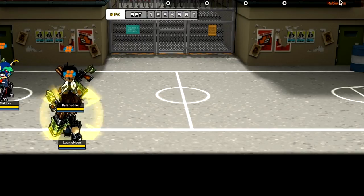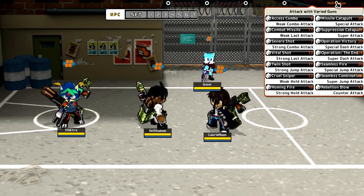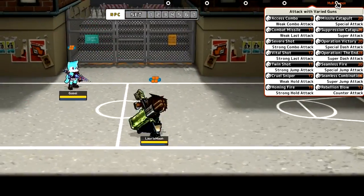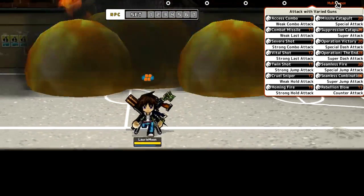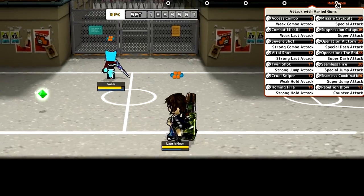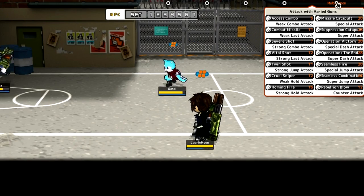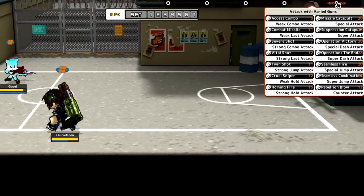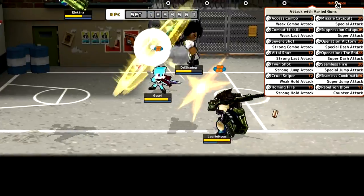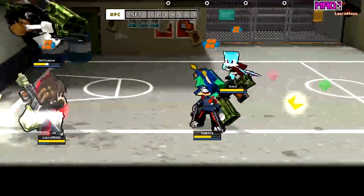Now onto the special attacks. The standing special is missile catapult - three big missiles with quite big knockback, four of them shot out and they lock onto the nearest target. They went over Gose and just decided to go after someone else instead - pretty good. Special dash is Operation Victory - a kick, shooting loads of bullets, reminding me of Raging Grace where you slash at the end, but instead it's a sniper rifle with knockback.